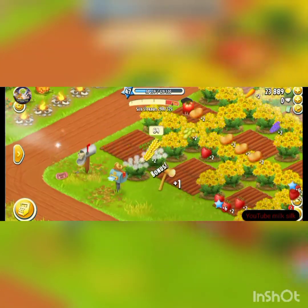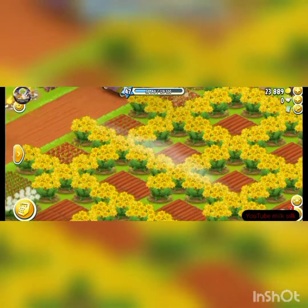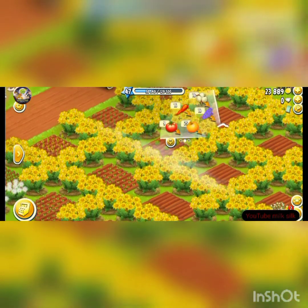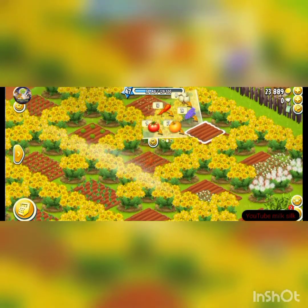My silo is full but I got an outlet for harvesting my crops. I got a lot of XP's. Now I'll plant here some soya bean, indigo, pumpkin, cotton, chili, and tomato.